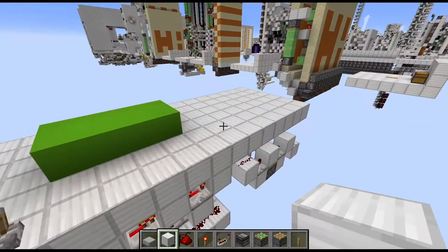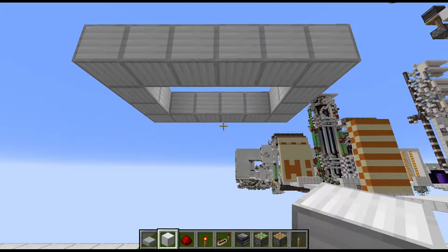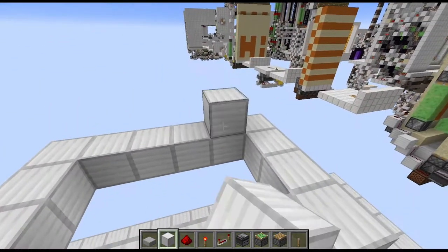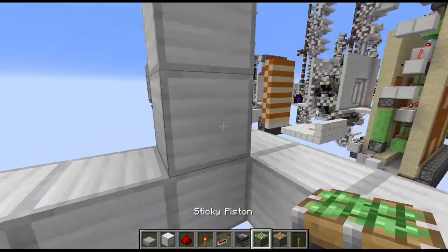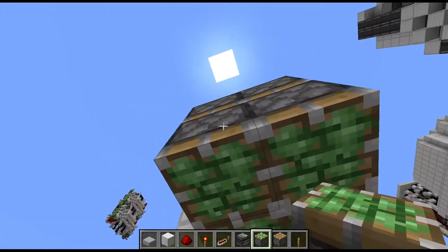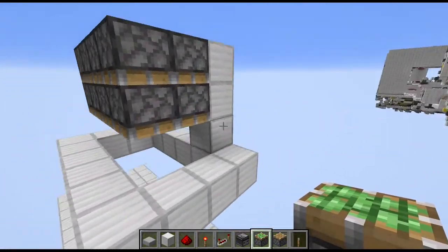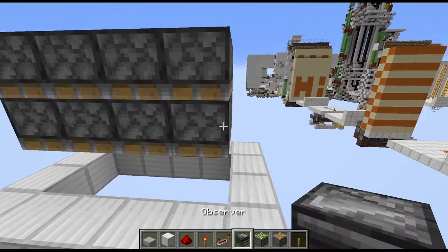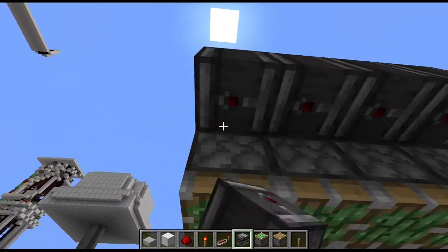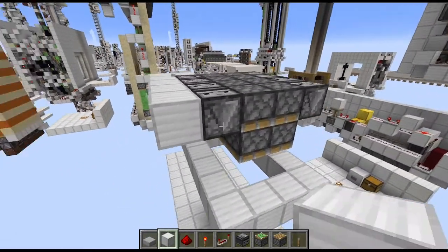And that's the floor block swapper done, which means now it's time to talk about the ceiling block swapper. Start with marking the 2x4 gap inside of the ceiling where the blocks will be pushed through. Once done, go three blocks up from there and place a 2x4 of double piston extenders on top of the gap — there should now be a one-high gap between the pistons and the actual ceiling. Then grab your observers and place four to the front and four to the back of the top pistons.